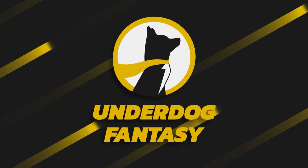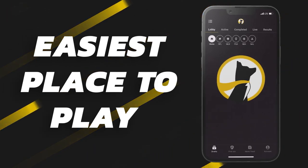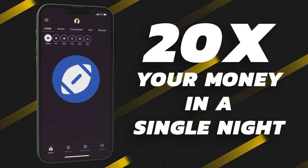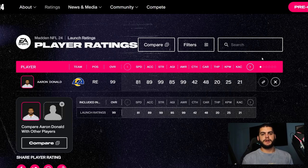Underdog Fantasy is the best and easiest place to play fantasy sports. Sign up now with code Poodle and you'll double your first deposit up to a hundred dollars in bonus cash when you make your first deposit of ten dollars or more. It's simple — deposit a hundred, get a hundred dollars free. Link will be down below.